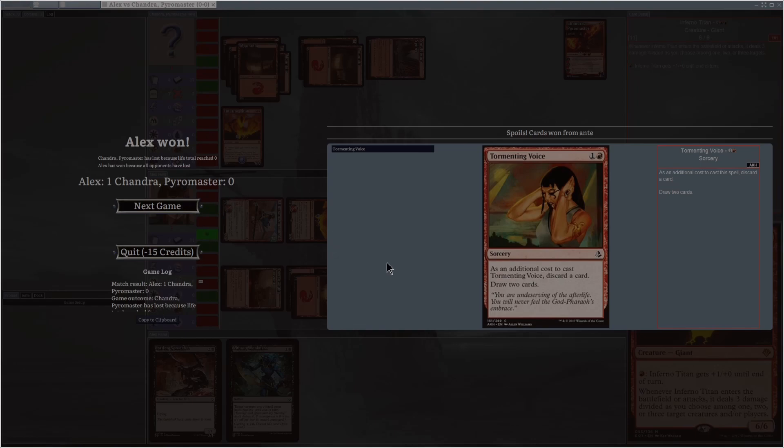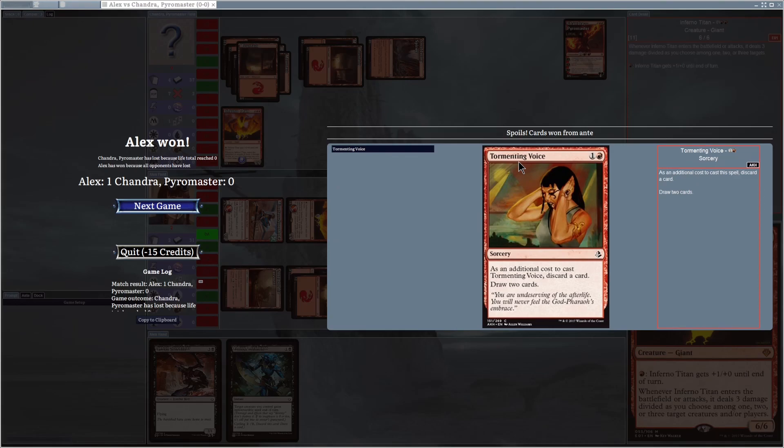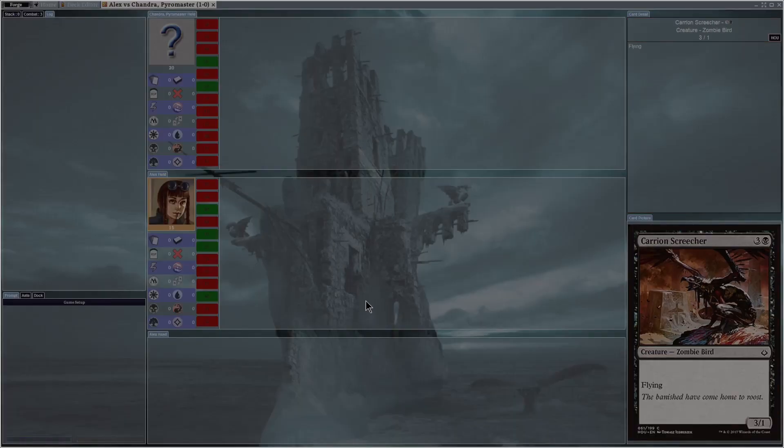I won! 'Total game wins — Win 250 games' — I've unlocked an achievement. I got my own card as a victory reward: Tormenting Voice, a sorcery card for one red mana and one mana of any color. As an additional cost to cast Tormenting Voice, discard a card, then draw two cards. Not that impressive.